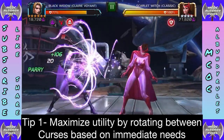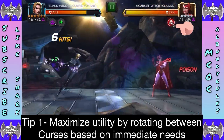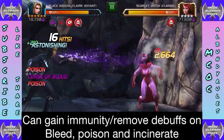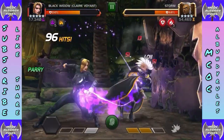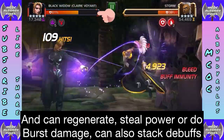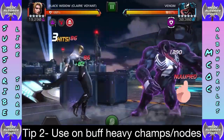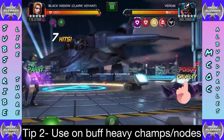Tip one: maximize utility by rotating between curses based on immediate needs. She has curse of blood, curse of plague, and curse of hellfire — each gives an immunity and an extra benefit. You can remove debuffs by switching to the matching immunity — you saw how those poisons went away when I switched to plague. In addition to immunities, you can regenerate on curse of blood, steal power on curse of plague when launching special two, or do burst damage on curse of hellfire.